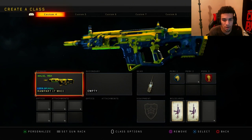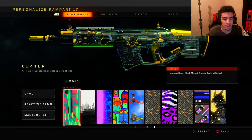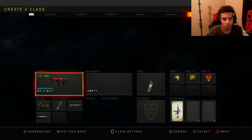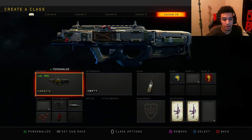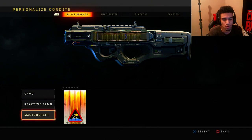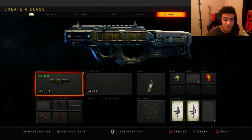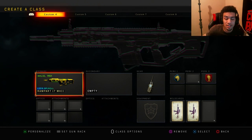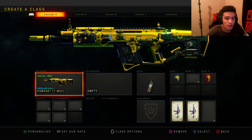That's how you equip it. This isn't a Mastercraft camo. I know the Cordite has one — there's another variant for that gun, but I don't have it, so I just rocked the Mastercraft version. The Rampart doesn't have a Mastercraft camo. People are saying they can't equip the camo, but this is a whole different gun — it looks different. You get 25% more XP for it.